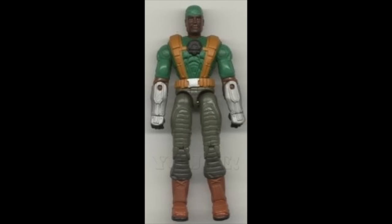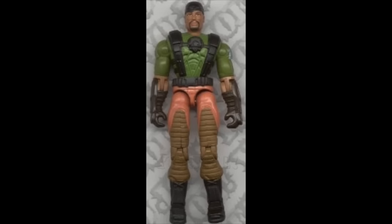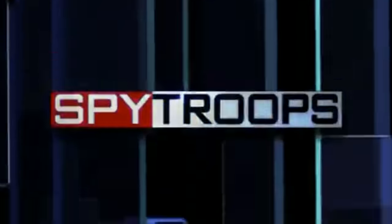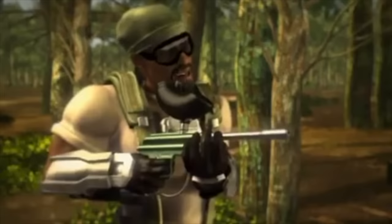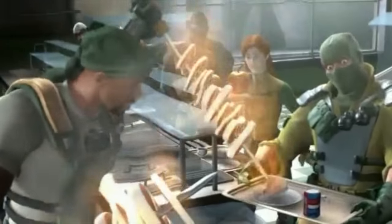We get yet another redesign in 2003 for Spy Troops, packed with Heavy Water — because after a heavy duty, you need to flush the resulting heavy water. He gets two repaints to follow, both in 2004 for the Valor vs. Venom line, one with Razor Claw and one single-carded. Heavy Duty also gets a big showing in the Spy Troops CGI animated feature in 2003 and the Valor vs. Venom sequel in 2004, resembling the new toy design down to those weird silver wrist gauntlets and the bandana. They also made him a relative of Roadblock and added chef to his list of specialties.